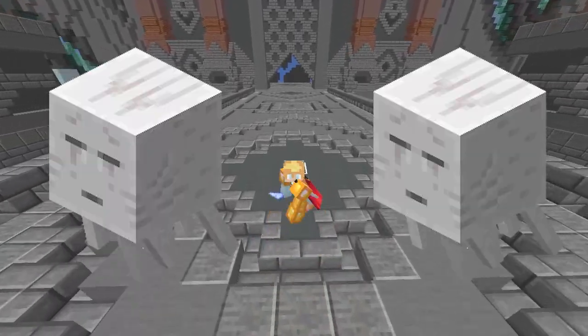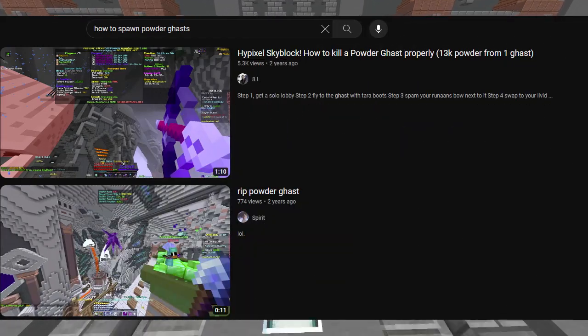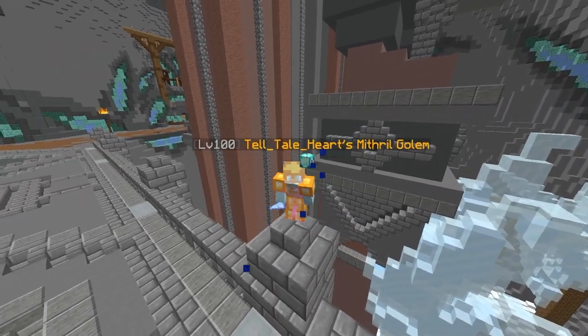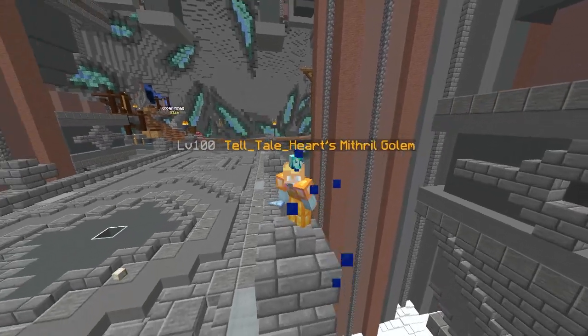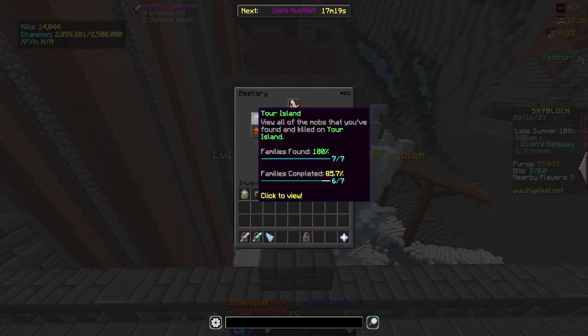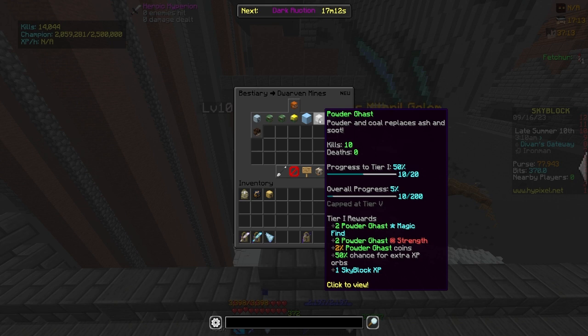Powder Ghasts have long been ignored as one of the worst powder generating methods in the game. There's only two videos on YouTube right now that even mention them. This is probably because they were kind of useless, until everything changed on the 1st of August 2023, with the release of the Bestiary update. In this update, almost all mobs have been included in the Bestiary, so overnight, the Powder Ghast has gone from being completely useless to still kind of useless, but with some application.